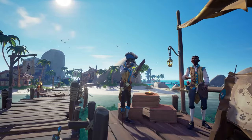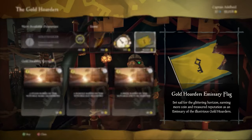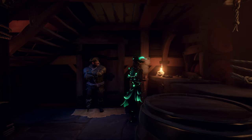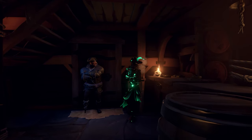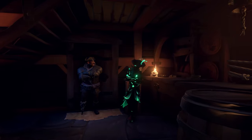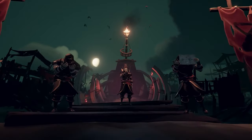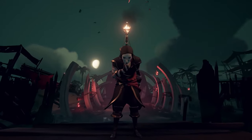Once you reach rank 15 in these you can buy their emissary flag and represent them. The other 2 companies are Athena's Fortune, which acts the same way but you can only represent them once you're a pirate legend, and finally there's the Reaper's Bones. The Reaper's Emissary is a slightly different mechanic so we'll cover those separately.